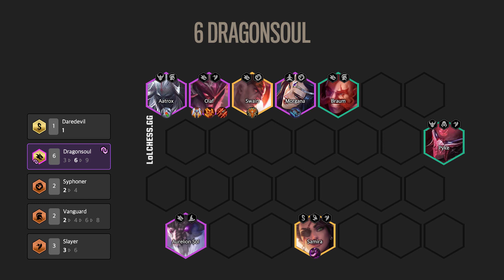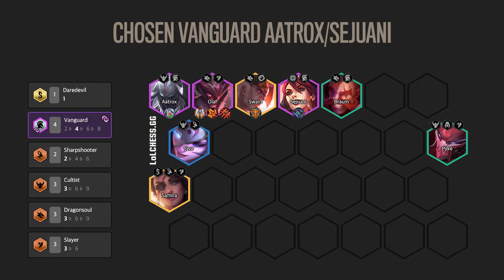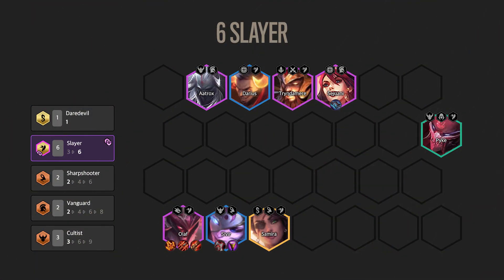Six Dragonsoul really only works with a Dragonsoul spatula, as you'll still want to keep both your Vanguard frontline and your three core Slayer units, but if you can hit it, it will enable Olaf to deal massive damage with the Dragonsoul buff. Hitting an Aatrox or Sejuani Vanguard Chosen will allow you to run four Vanguard. Having the four Vanguard trait in addition to Dragonsoul and Slayer on Olaf will make your team beefy and able to stall long enough for Olaf and Samira to completely wipe out the enemy team. The six Slayer trait will output an insane amount of DPS from Olaf, but it trades away some of the team's utility as you aren't running Morgana, Swain, or Zilean. However, against squishier teams, this Olaf will run through them like it's nothing.